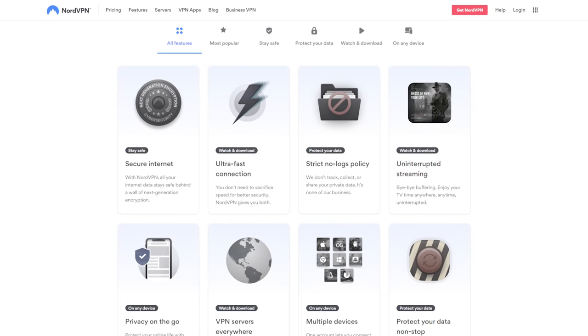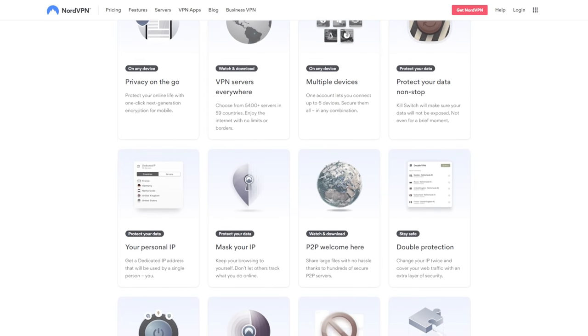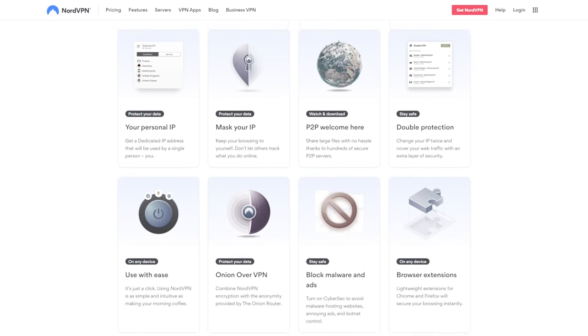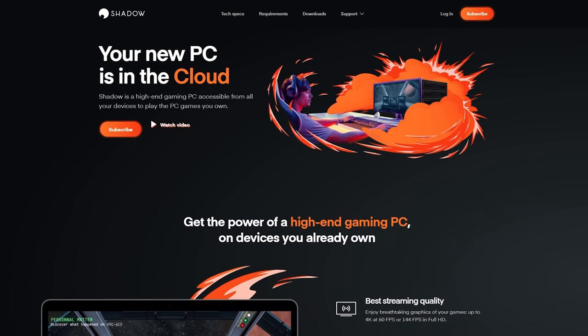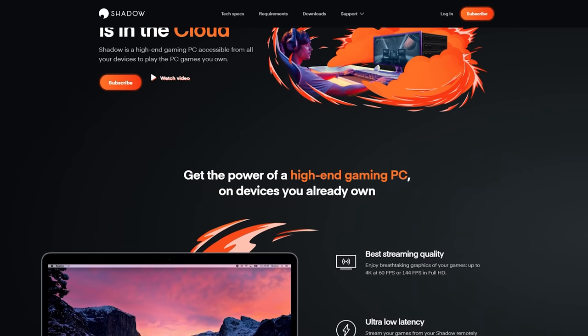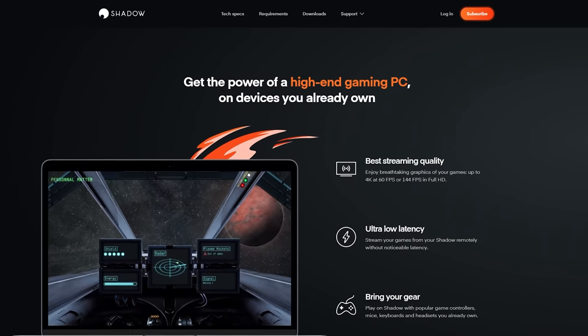I also shill for NordVPN — check out the links below for NordVPN if you're looking for a VPN. There's also Shadow, which provides an alternative to owning your own gaming PC. It's a cloud-based subscription service — you can stream a gaming PC to your phone, your current computer, or your laptop, and you've got access to play games on a fully customizable Windows 10 environment.